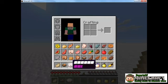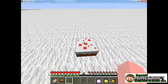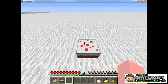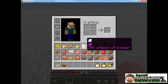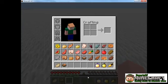The last thing is a cake. The cake is strange because you can actually place it on the ground and take slices off of it. A single cake holds up to six slices and each slice is worth just a little bit, but in total it'll restore six units on your hunger bar.